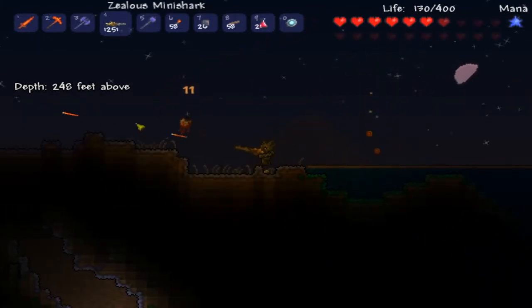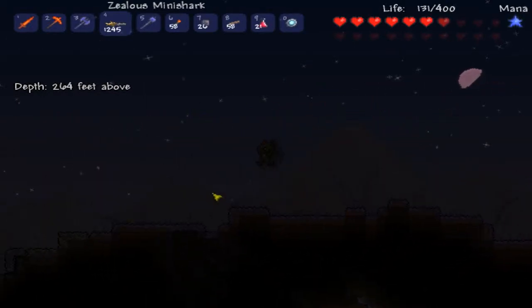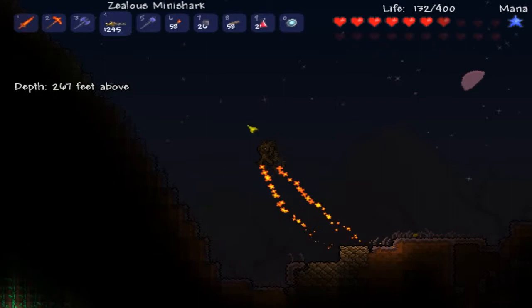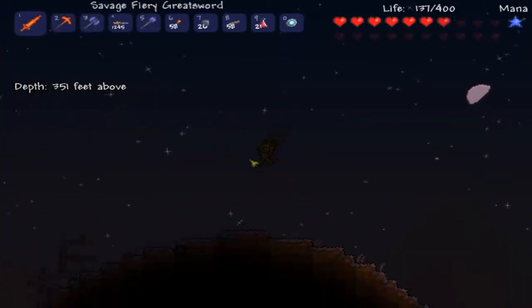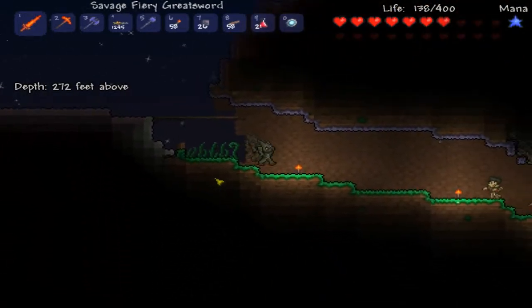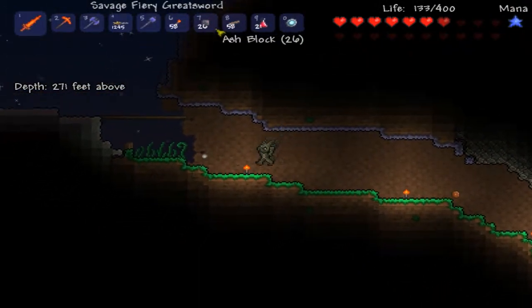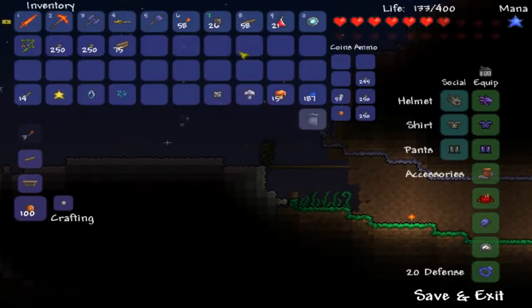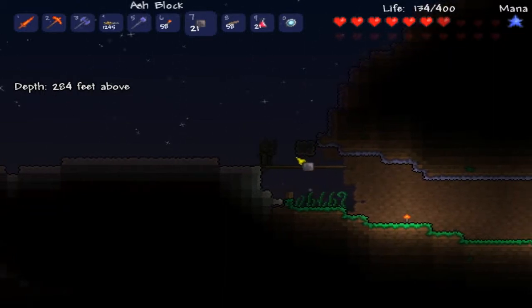I forgot — I put down corrupt seeds over here so I can farm the vile shrooms. But guys, when you put the corruption down, it spreads. That's pretty far. So don't put it near your house, or those little demon things will spawn everywhere.